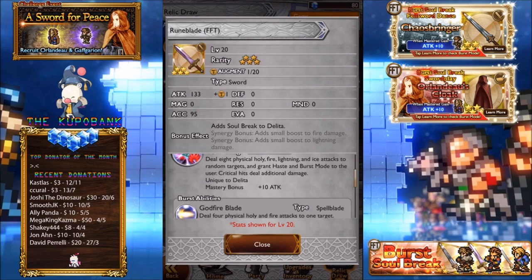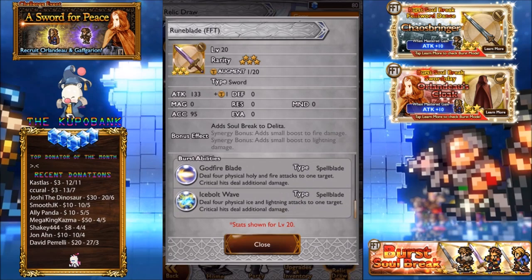Putting in Zul is pretty nice. Putting in Ico is pretty nice. And I believe he does have just an all soul break which increases critical as well, I think it's on this list as well. Burst abilities deal four physical holy and fire attacks on one target, critical hits deal additional damage. Pretty weird how you have to set up your party to do critical hits, so it will be mainly physical-based parties.